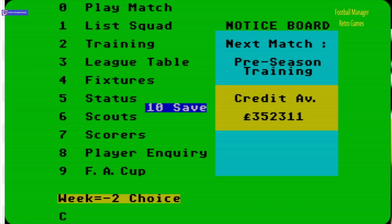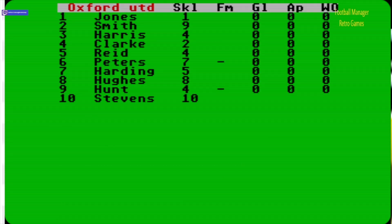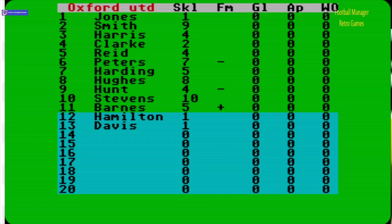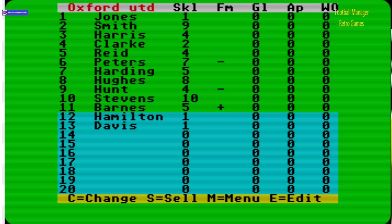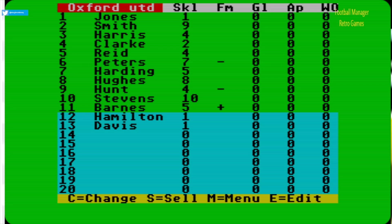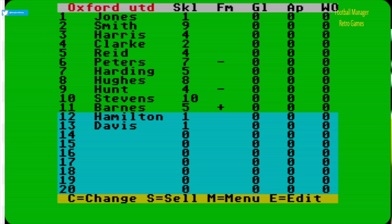Weekly accounts — general repairs, eighty pounds. There are a lot more screens to go through now. We've got £102,000 in the bank, so that's one thing that hasn't changed — we're still quite poor. Or are we? We've got £352,000 — that's a credit advance. Let's list the team and see what player names we've got. Quite standard — I think these are 1988 player names. I can recognise Reid, Barnes — I think John Barnes, Peter Reid, and Hughes — Marc Hughes. But we've only got a squad of 13 players — not many.